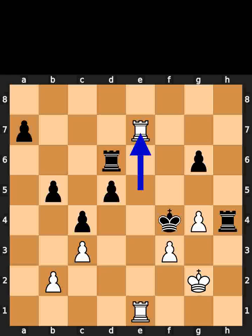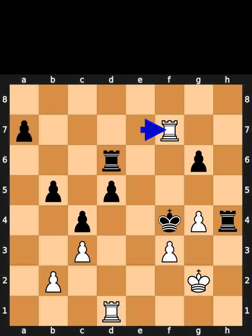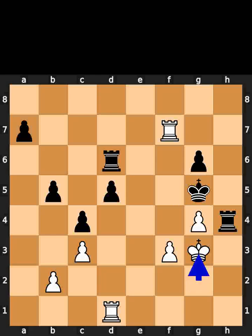White plays rook to e7. Black plays rook to f6. White plays rook to d1. Black plays rook to d6. White plays rook to f7, check. Black plays king to g5. White plays king to g3.